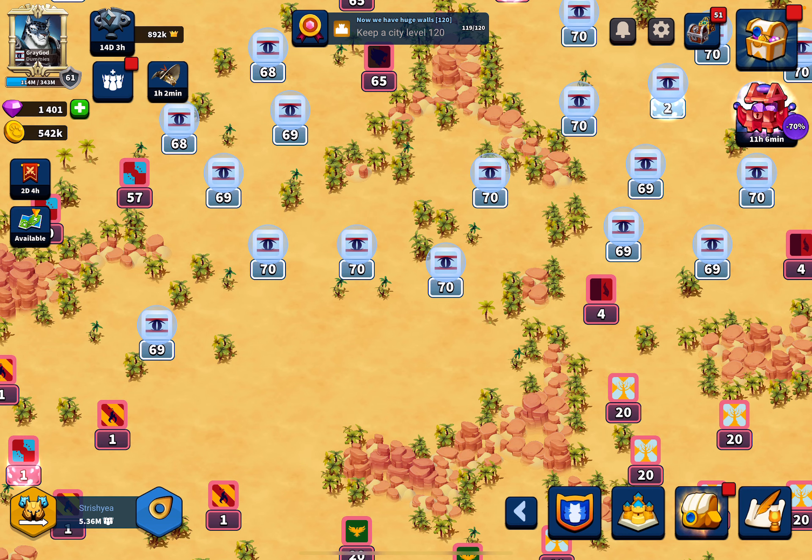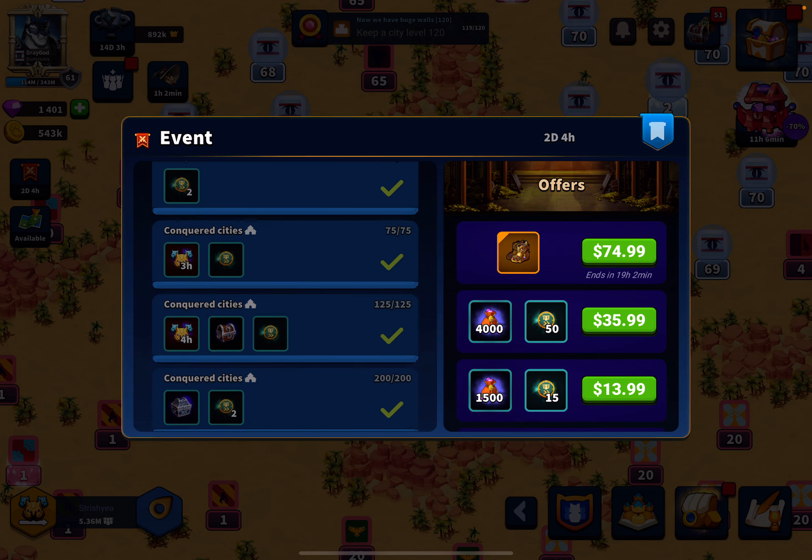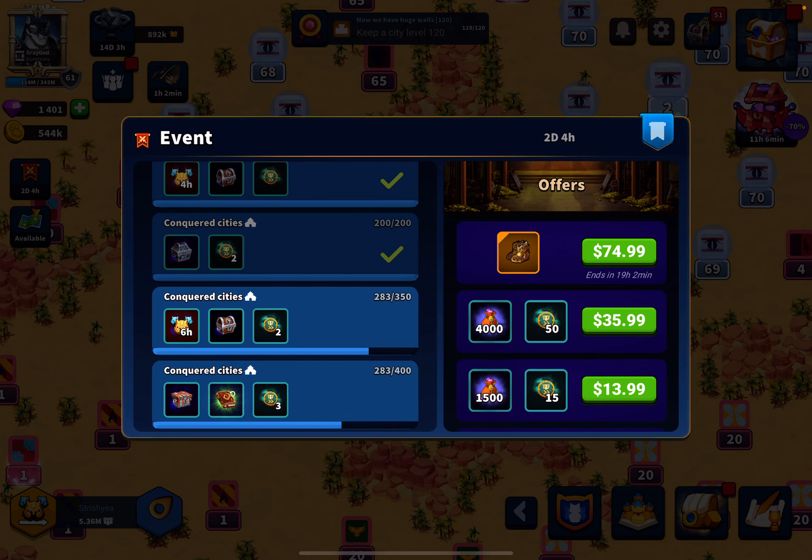The first event of the season is the conquest event, which is basically taking as many cities as you can — it maxes out at 400. Because you have three days to complete it, I was thinking I would go to 250 cities taken before I start raising my KP, because once you raise your KP the amount of easy level one cities around you becomes more limited and it's a lot harder to grow your city count.